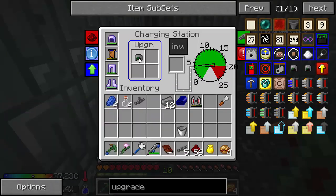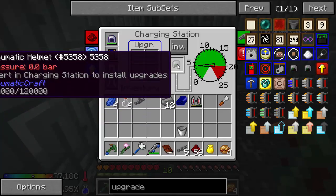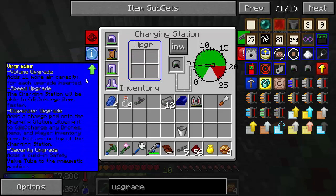I can go ahead and put my helmet in that little slot and it's going to start flowing air into there. It's going to charge up pretty slowly — 0.1, 0.2. I can put some speed upgrades in there and probably charge faster. You can see upgrades: we can do volume where it can store more air in here, speed — it will discharge and fill it faster.